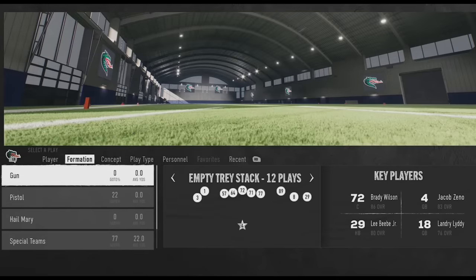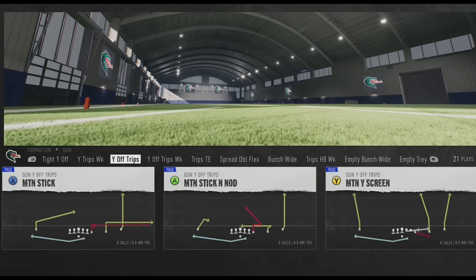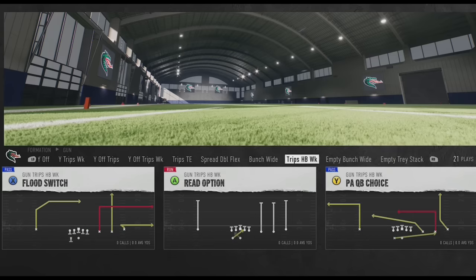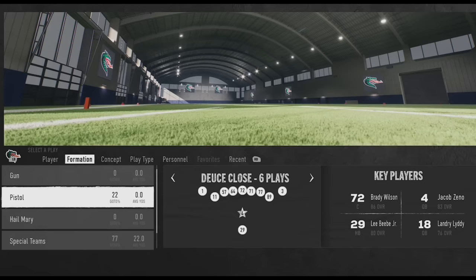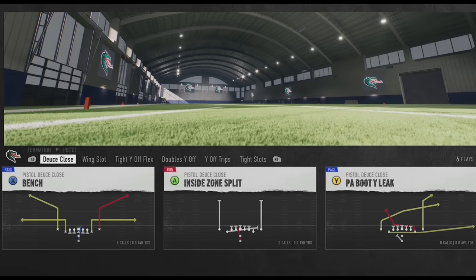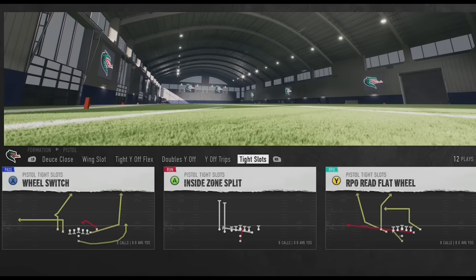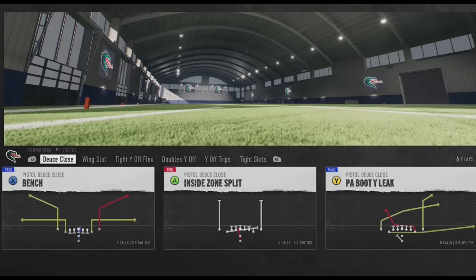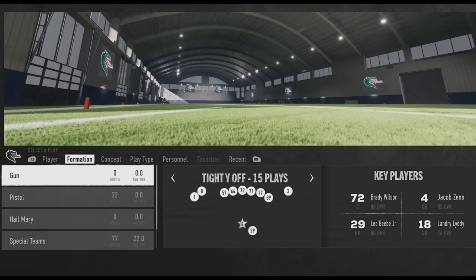Next up is UAB, a school most people don't know exists, but they have a lot of really good formations. Starting with Shotgun: the Tight Y Off once again is one of my favorites, and they have trips formations with the Trips TE and Trips Halfback Week, plus bunch formations in the Bunch Wide and Empty Bunch Wide alongside the Empty Tray Stack - probably two of the best empty formations in the game. In the Pistol they have tight formations like the Deuce Close, Tight Y Off Flex, and Tight Slot - tight formations are very important for creating one-play touchdowns - and there are great run plays in those pistol formations including inside and outside handoffs and stretch runs.